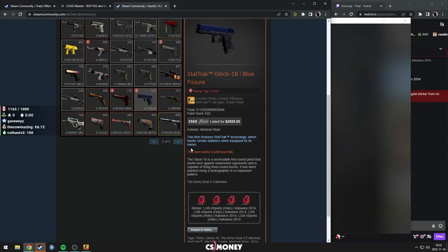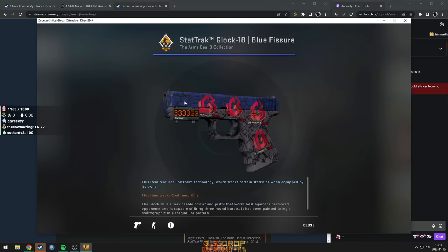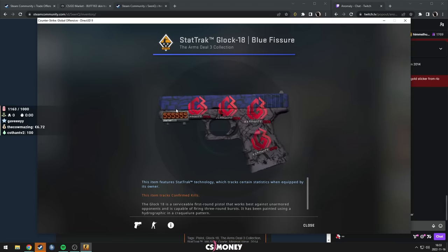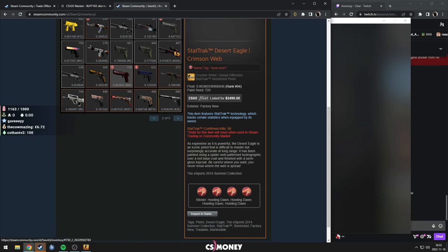Blue Fissure — just named Glock in Russian. 4x LGB holo. I like it because it's like the blue versus the red. Normally you see red crafts on so many red skins.